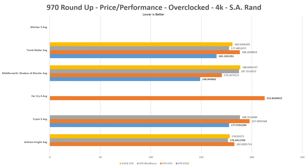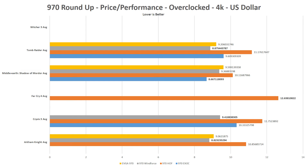However, in every game that the 970 EXOC qualified for, it wins the best value with the South African Rand. The Gigabyte Windforce wins with the Rand in Arkham Knight, and obviously the 970 Hall of Fame takes the win in Far Cry 4 in both the Rand and the dollar, since it's the only card that completed that benchmark. With the dollar, the 970 Windforce wins in Tomb Raider, Crysis 3, and Arkham Knight, while the 970 EXOC wins again in Shadow of Mordor.